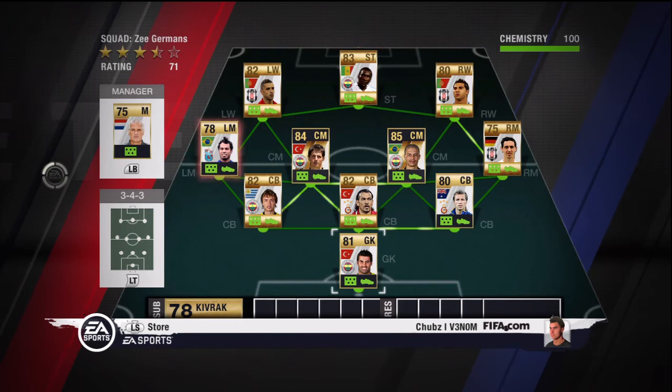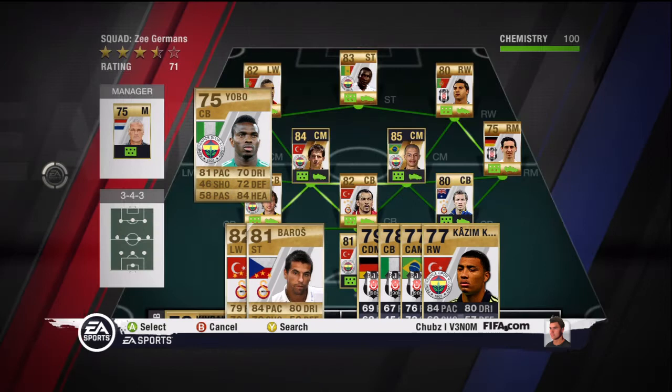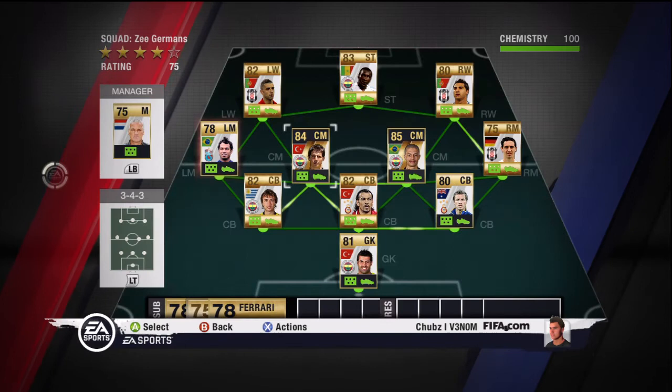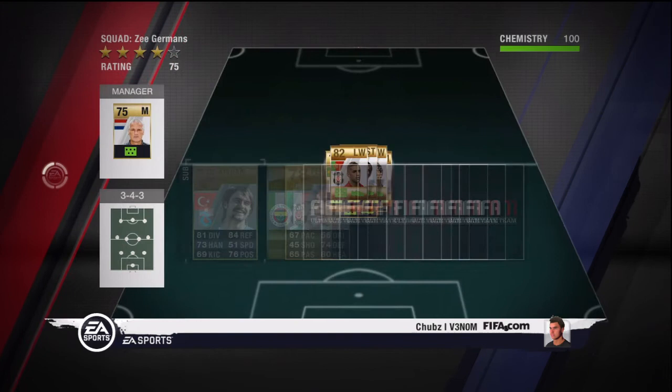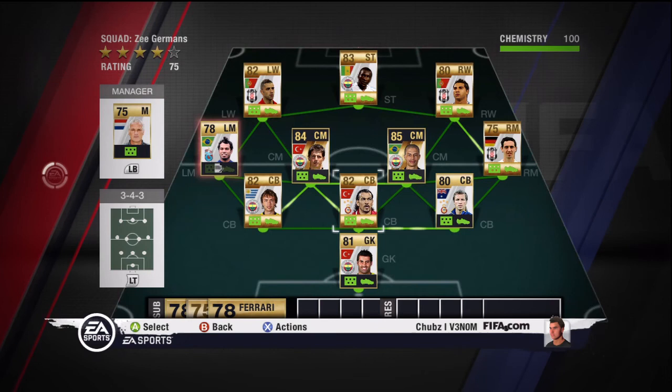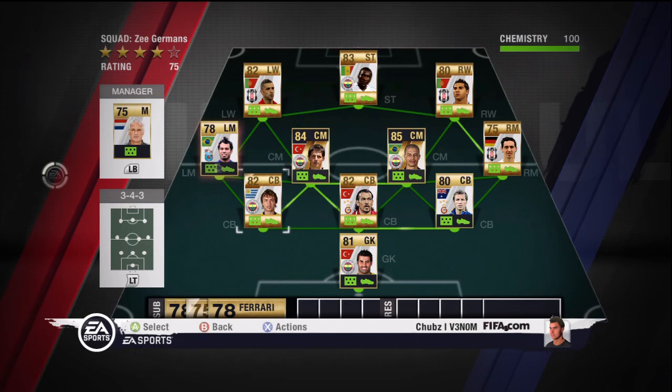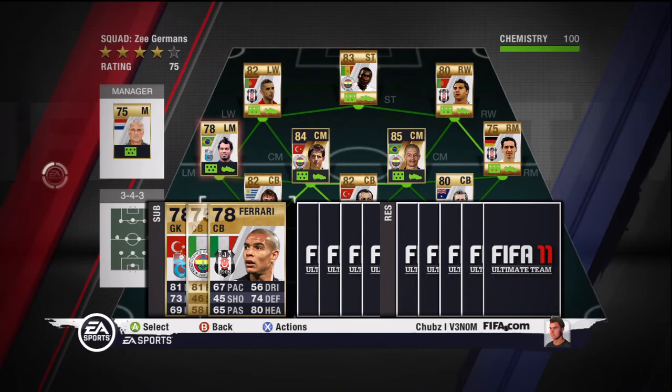Next up we have the centre backs: Joseph Yobo, who can play on either side, and Ferrari, who is pretty much the replacement to go in the middle. Ferrari can go on either side but not elsewhere, because 67 pace is going to let him down if you've got the likes of Ashley Young or Joaquin in form tearing down the wing. He's got good heading, and both of these go for around 1k each.